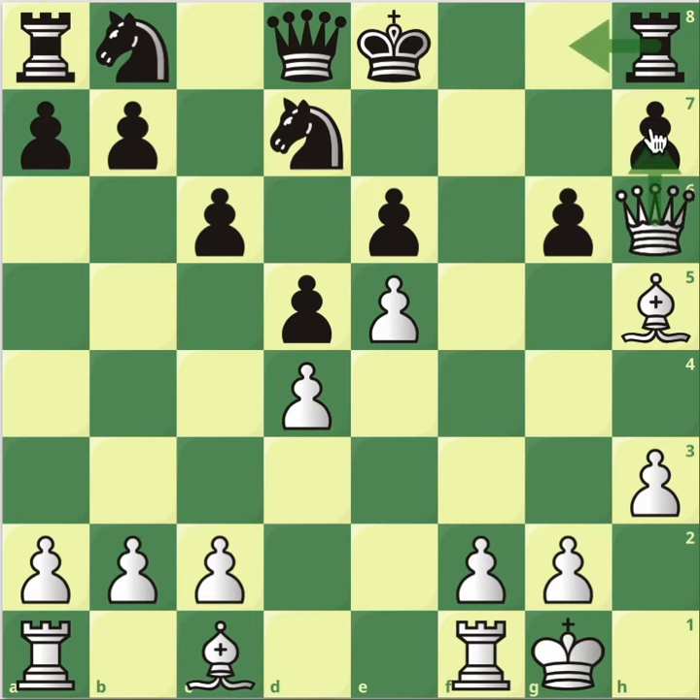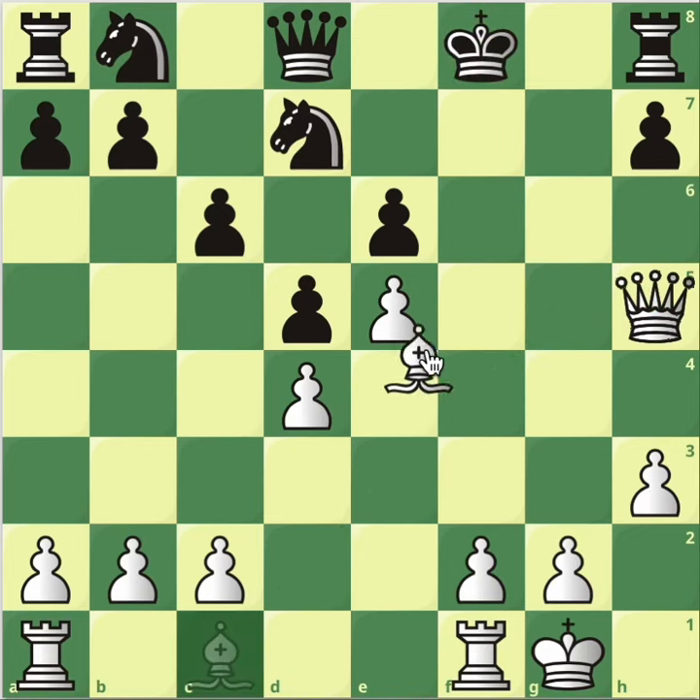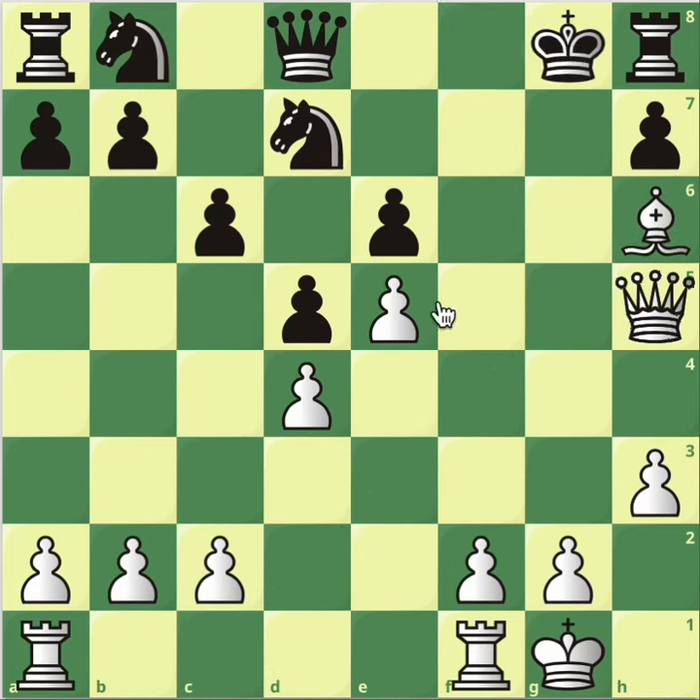Rook g8 — you can take on h7 with the attack on the rook. It doesn't work. Pawn takes here, you just check, attacking this diagonal. The king moves, then we're attacking this diagonal — it's a disaster. The king moves here but now bishop h6 should do the job. King to g8. You've got queen g4 infiltrating, and you can take it from there.